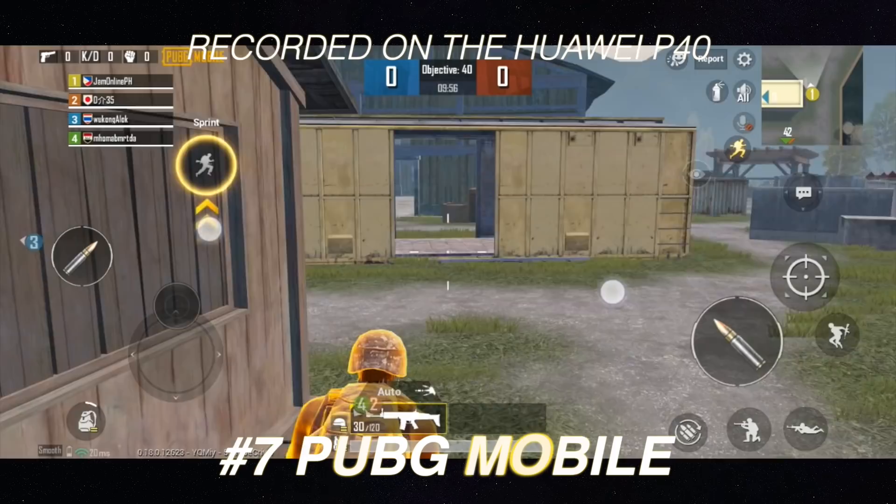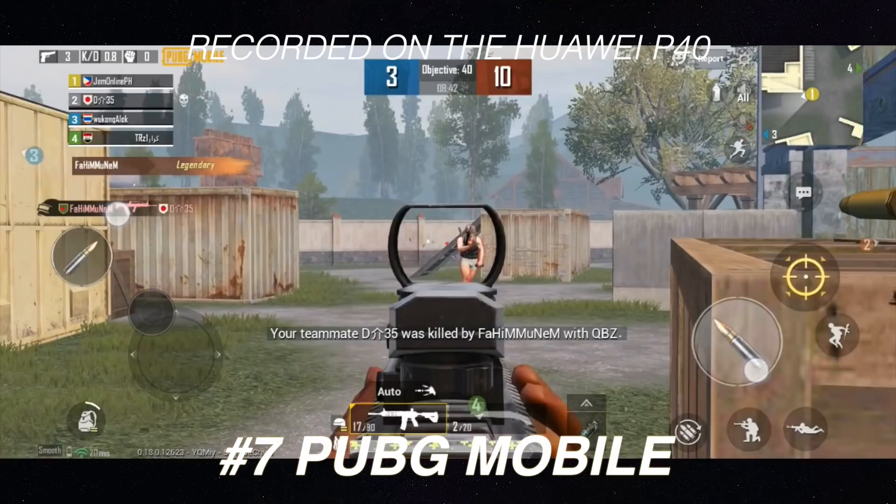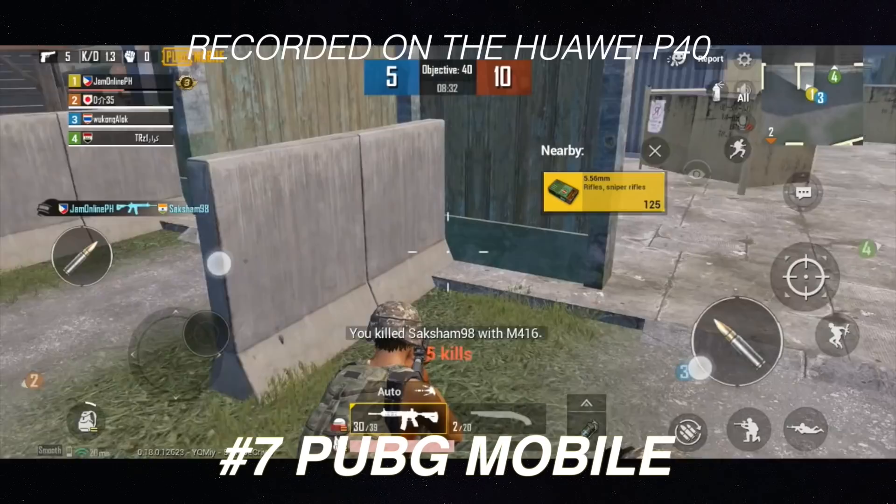Number 7 is one of my personal favorite games right now on smartphones — PUBG Mobile. It's one of the best battle royale games out there and the mobile version of the popular Player Unknown's Battlegrounds on PC, which popularized the battle royale genre. It's one of the most demanding titles on smartphones, but the Kirin 990 5G chipset handles it just fine. You can download PUBG Mobile on third-party app stores.